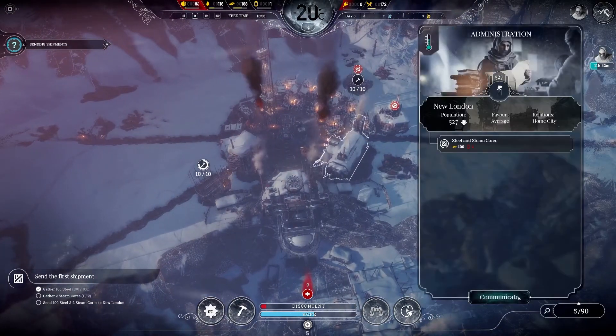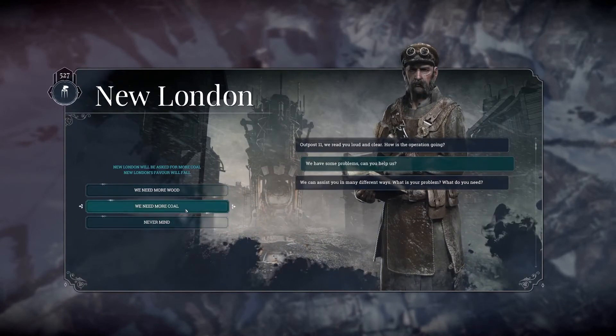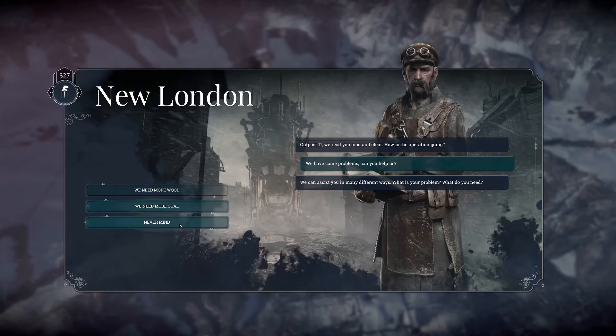Let's actually talk to London. We have some problems — can you help us? We need more wood. We need more coal. Never mind.